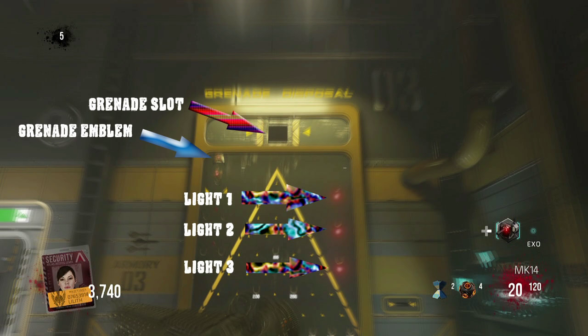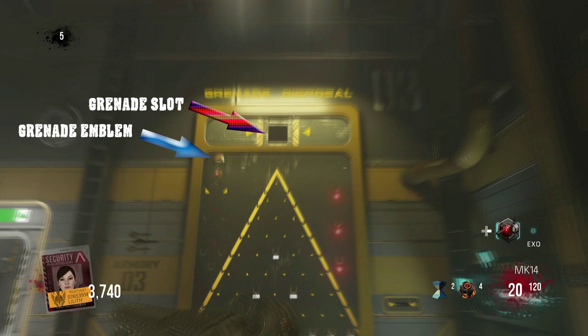How does this work? Well it's quite simple. A grenade must be tossed into the grenade slot when the flashing emblem is on the type of grenade that you need to fall into the Plinko machine. Just a friendly fair warning: regular grenades will blow up in your hand and kill you if you hold them too long. But contact grenades can be purchased along the wall in the armory, which can be held for a very long time before they are released.